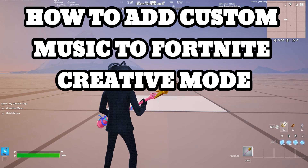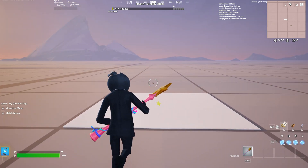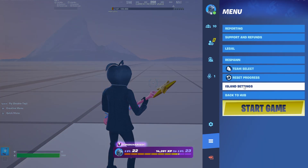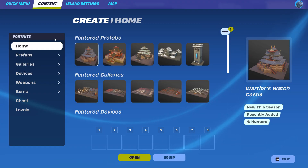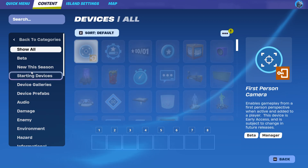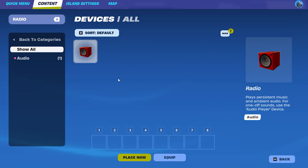How to make or add custom music to your Fortnite map with this new radio device they just added. First, go to your Island Settings, then go to Content, then go to Devices — that's the fourth option after galleries. Once you're on Devices, search up 'radio'.